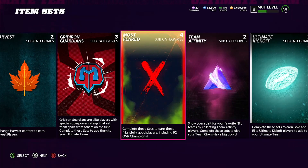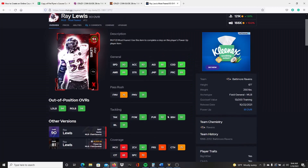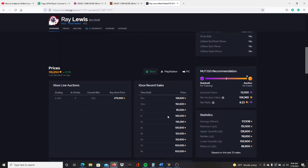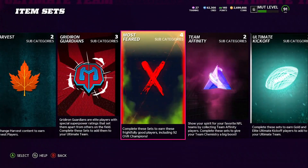We are on mud.gg and you can see this 93 overall Ray Lewis. Originally 120K for PlayStation, 166K for PC — but there's literally only one up right now and it's up for 275K. One just sold for 128K, one just sold for 150K, one sold for 151K, one sold for 145K. The mud.gg recommendation says auction for coins.